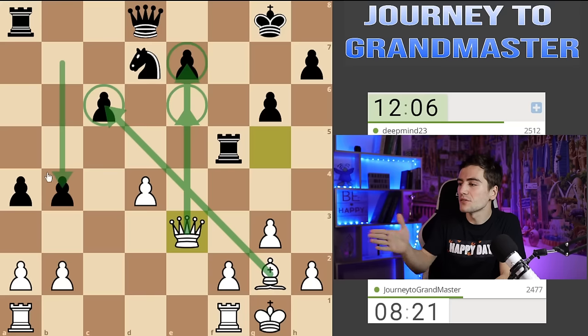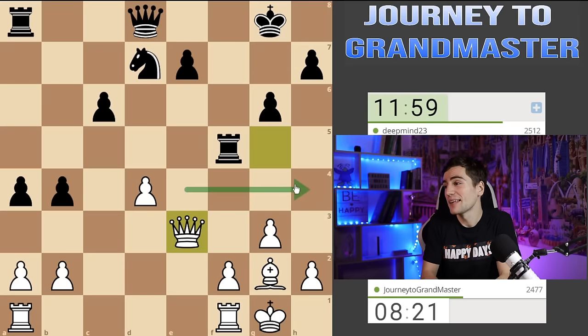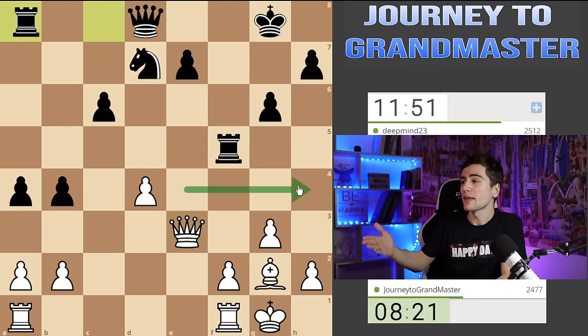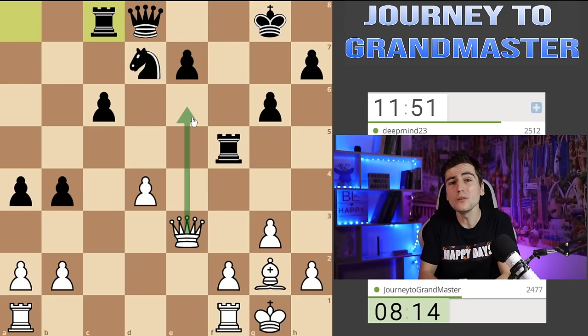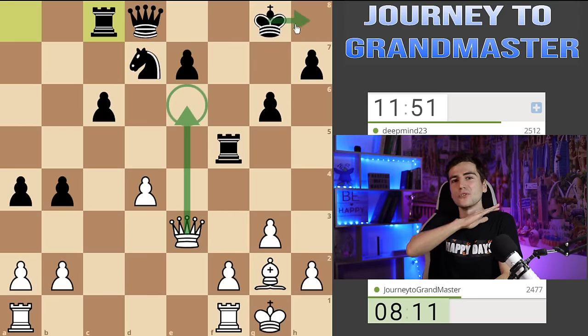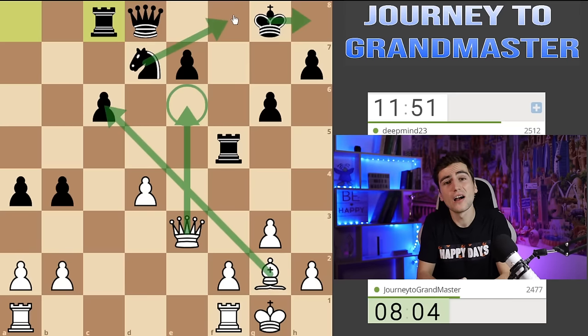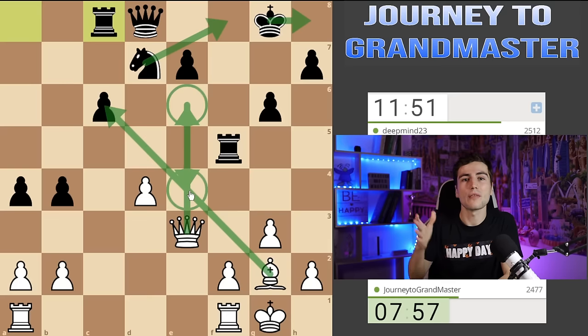I made the conclusion that the whole queenside attack wasn't successful for black — all he achieved was creating a weakness for himself. Yes, I made like a thousand moves with the queen, which is normally what I specifically tell you not to do — just one move per piece. But I had to make all those moves; in most cases my queen was under attack or I was trying to activate it to create threats. I thought the queen moves are justified.